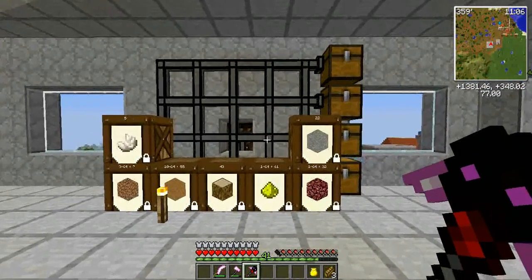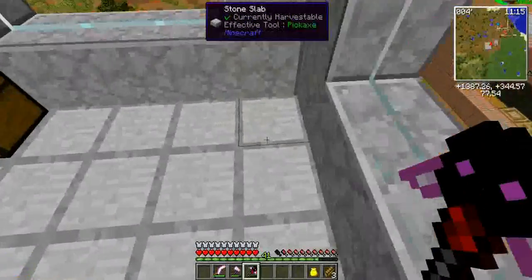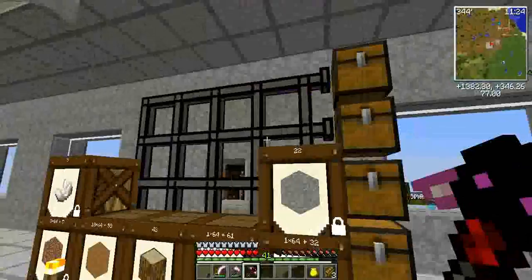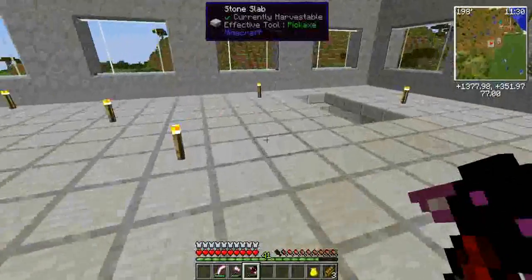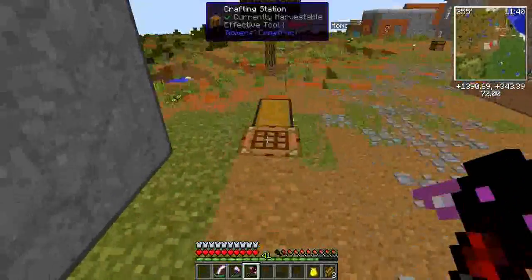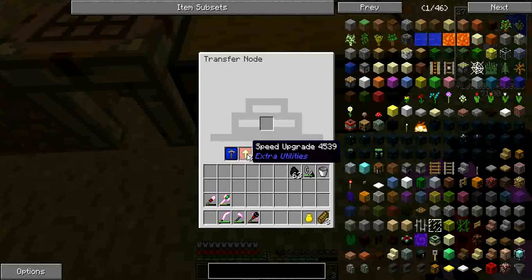Another big project I'm working on is an auto storage system. That chest down there at the bottom - you put stuff in there and it comes through these pipes. I put a chest out here, and you see the little black thing underneath it? That is a transfer node for items with some speed upgrades in it.